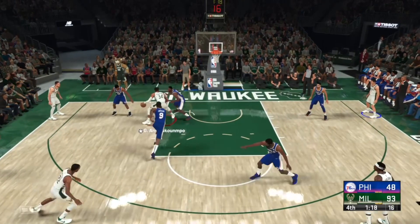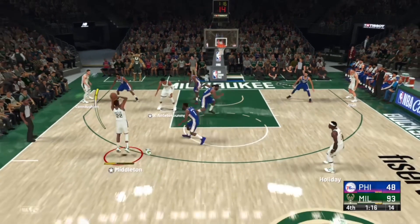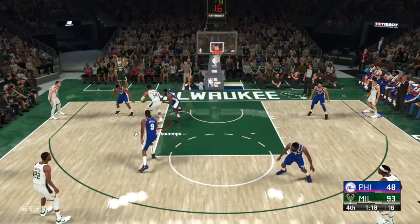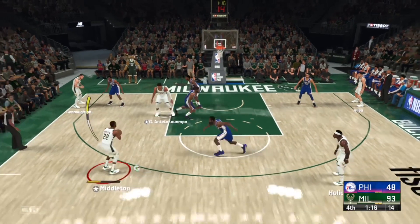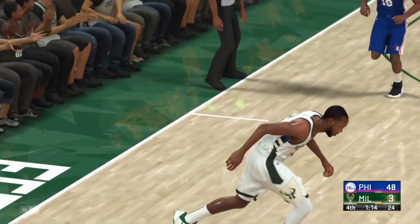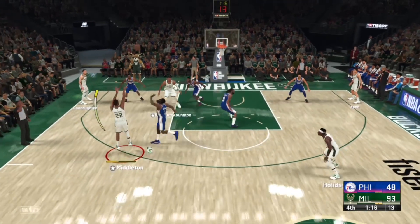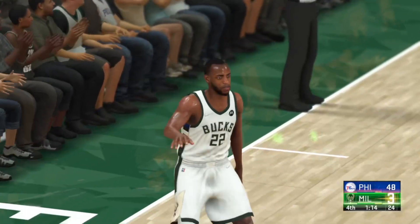Here I'm backing down with Giannis, which is going to draw the double team. I hit Middleton for the wide open three — if not, I could have hit Holiday or Allen too. Friendly reminder: your freelance set of choice is 4-out 1-inactive. That's going to give you driving room, wide open threes, and let you really run up the score. As you can see, I'm up 93 to 48 at this point because over and over I keep getting open threes.